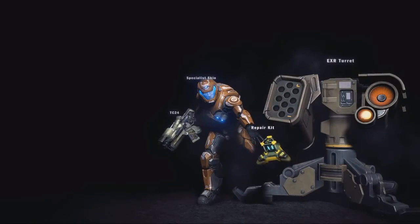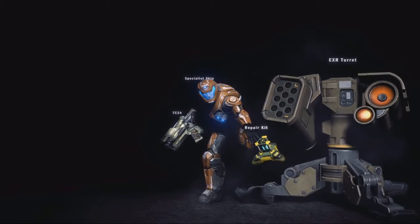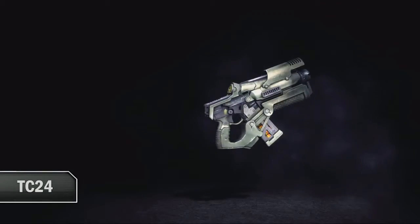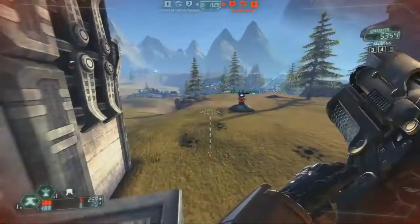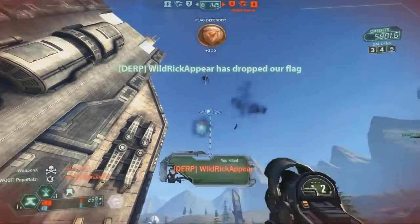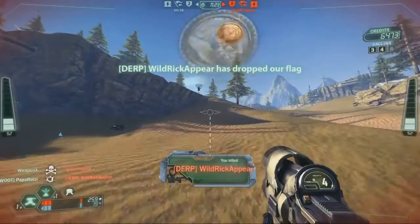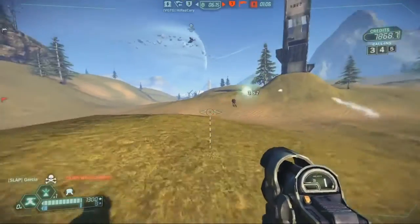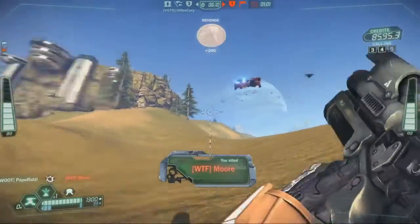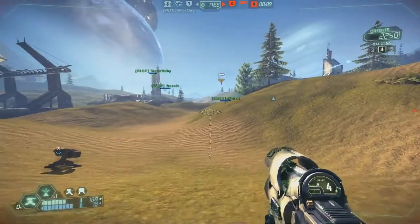The Technician class gets his update this time around. His new primary weapon is the TC-24. It fires four short-range explosive projectiles before having to reload. It's a great weapon for uncovering infiltrators and harassing the enemy while your turret eats away at them.